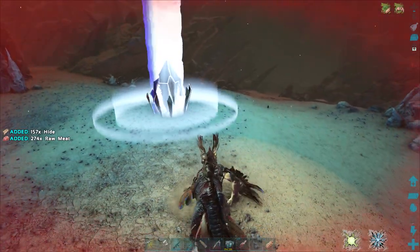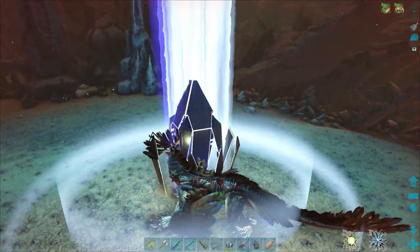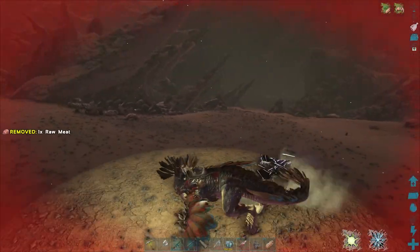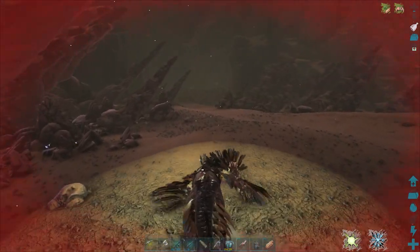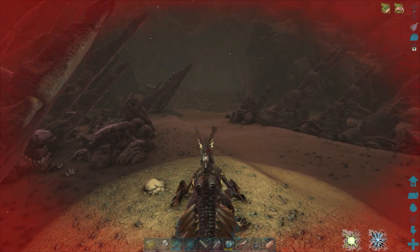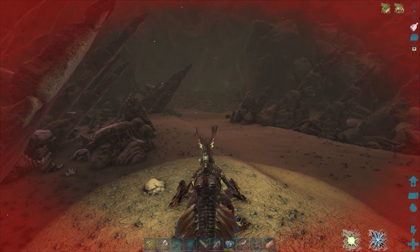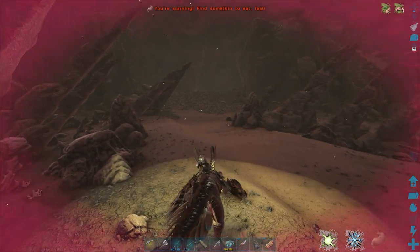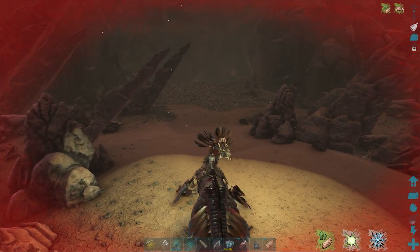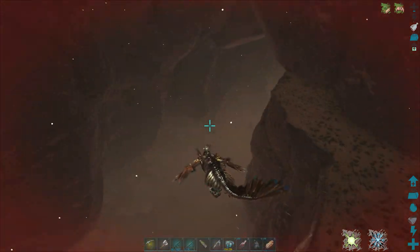Just a level 55. Really did take some punishment there. Then of course you've got the Seekers, so they come after you. From that blue drop, you get an Ascendant Ghillie chest piece and an Ascendant Sarco saddle — not much good. We're out of stamina, and it doesn't seem to be regenerating at the moment. I've noticed that's happened with the Wyverns as well — sometimes it glitches out and you need to get off your dino and get back on. Bryski wasn't actually that far away from getting taken out by that Reaper.